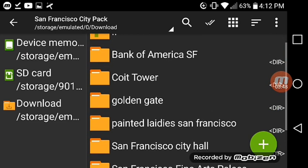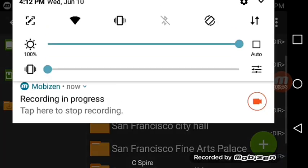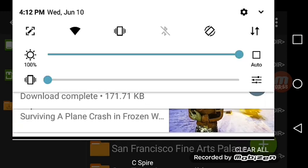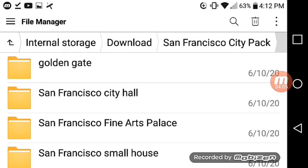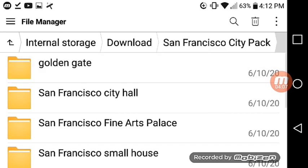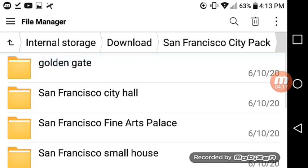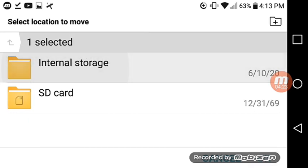I'm going to head back to the file manager. I'll meet you there. As you can see, when you see the San Francisco City pack now, it will have all the plugins inside like that. I'm going to extract it now.